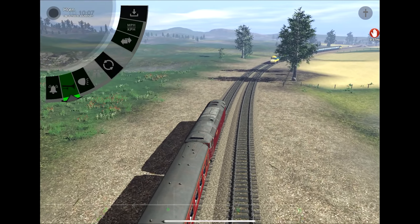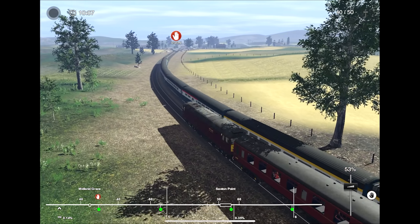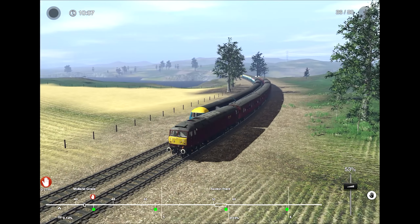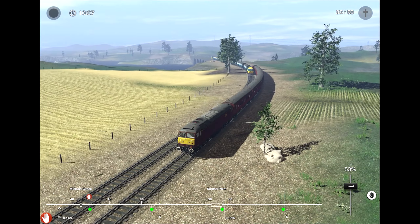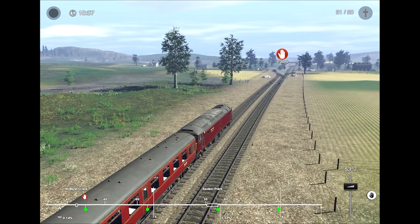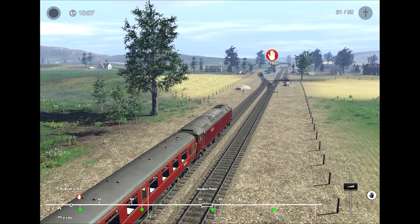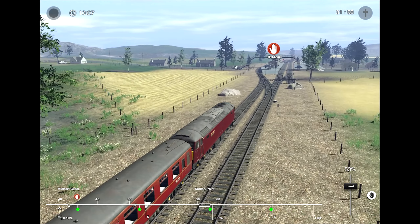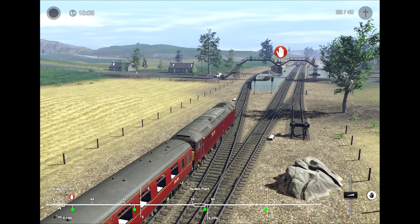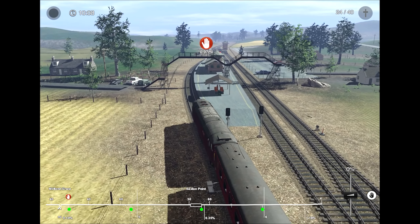If you guys want a closer look at the HST, that train is also included in the Markedaisley DLC. So if you want a closer look at the HST from me, watch the Markedaisley video. Vacuum brakes are not that great — I think they're vacuum brakes. Remember this next station? Midland Grace. Did they actually give these stations names? I think they did.